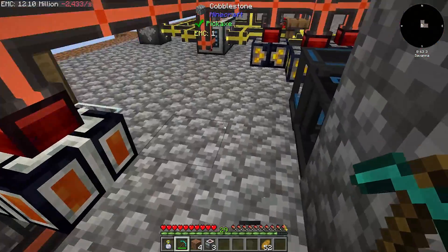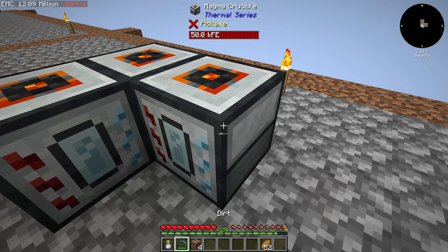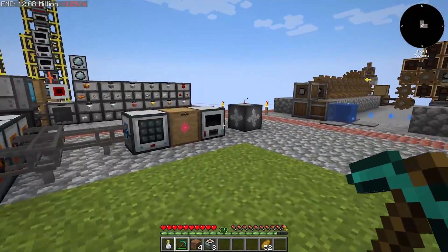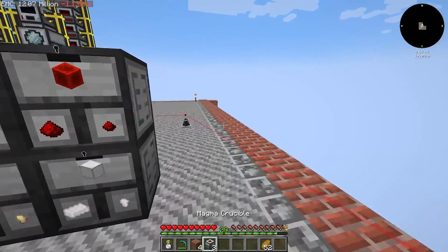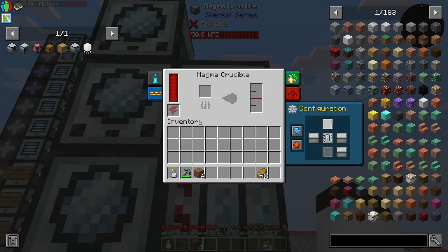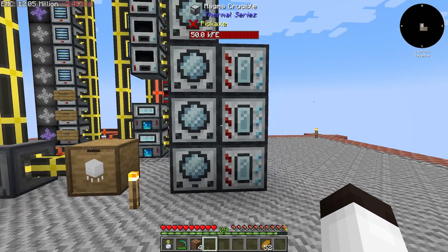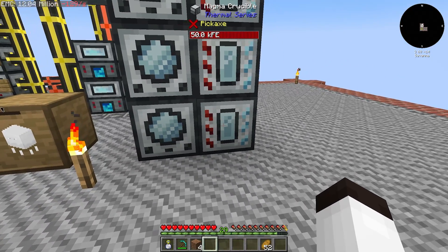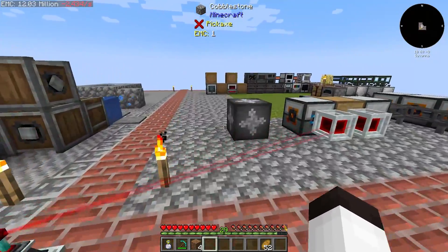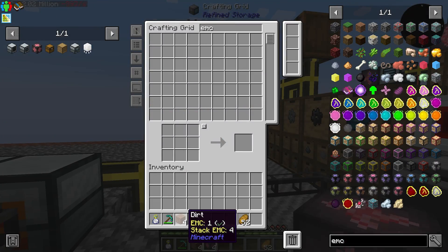We're going to need to make one more magma crucible for lava. These don't seem to retain their fluid. So each encapsulator is going to have a magma crucible with some resource — one here, one here, one here. We're going to pipe those in eventually, going from here to this side. For lava, that was the magma crucible taking an EMC link.